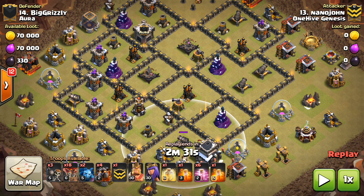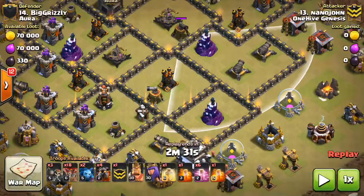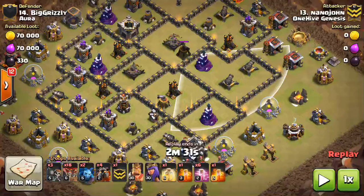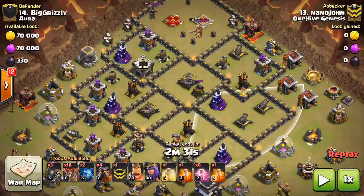If the Archer Towers are deep in the base it's more travel time to get to them, but they're all pretty accessible, and the air defenses are nice and spread out. There are sweepers in pretty good locations here, but he has haste to counter that. Pretty much all his spells besides the poisons are going to his balloons, so the sweepers aren't much of an issue with those haste spells. There's just not a whole lot on this base to throw a curveball at his air attack. Five Lava Hounds, 18 balloons — if you can take the heroes out at Town Hall 9, you don't have to do anything too extraordinary to get the three star.